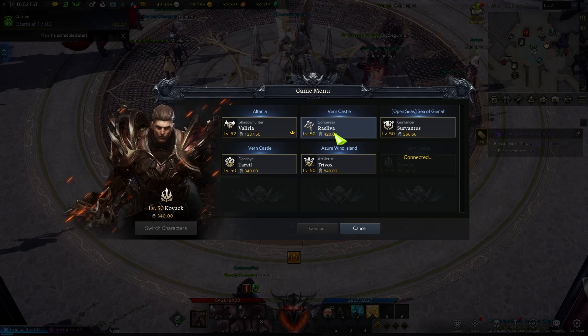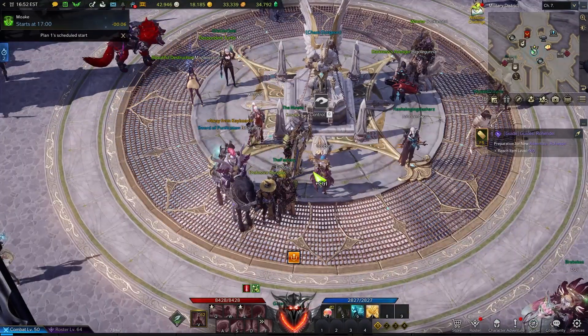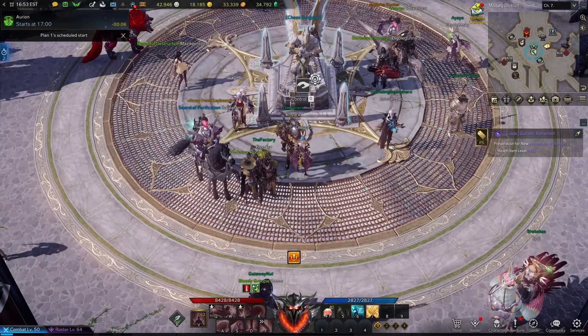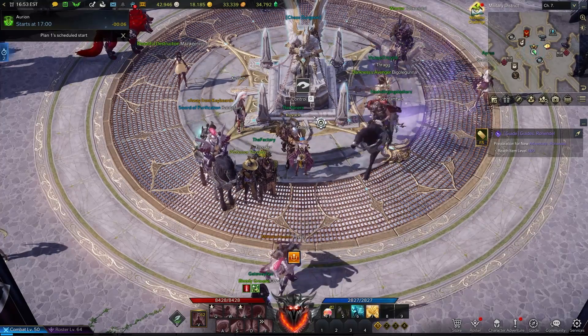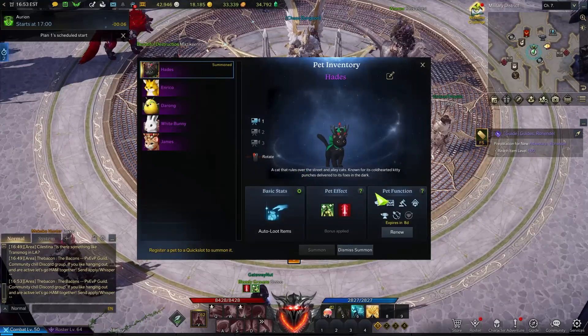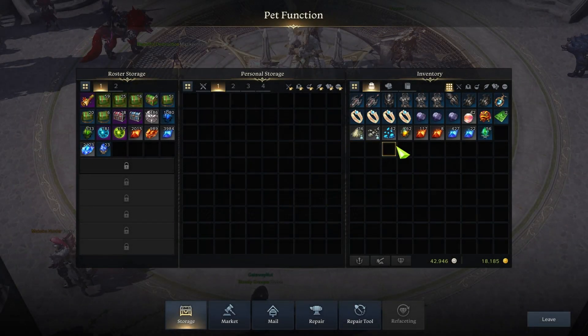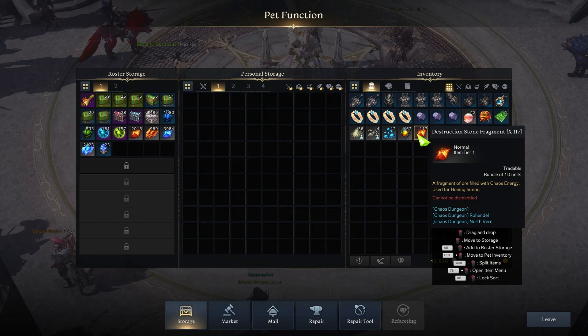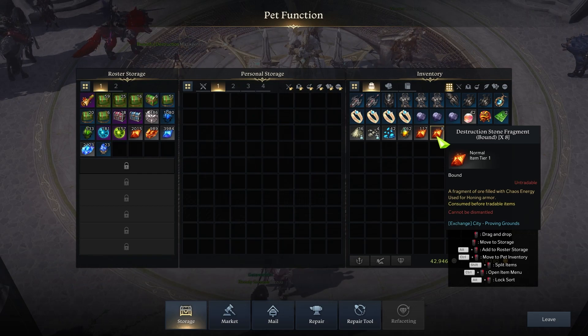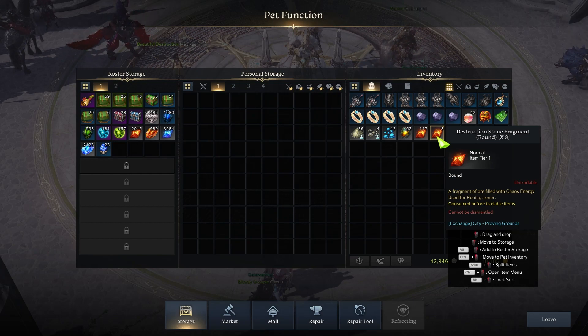Something very important when it comes to gearing up alts: the Chaos Dungeon materials and Guardian Raid materials — some are actually not character bound, they're roster bound. When you start doing your Chaos Dungeons, you'll notice that some materials are tradable and some are not. The way I go about gearing up my alts is to get them to different item level increments based on the tower I'm going to be clearing.